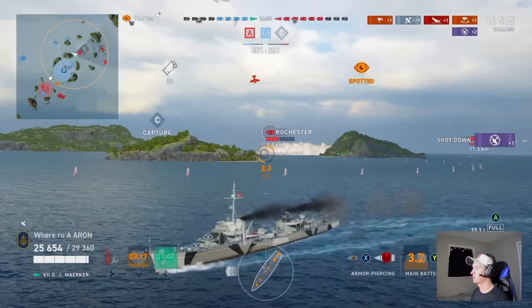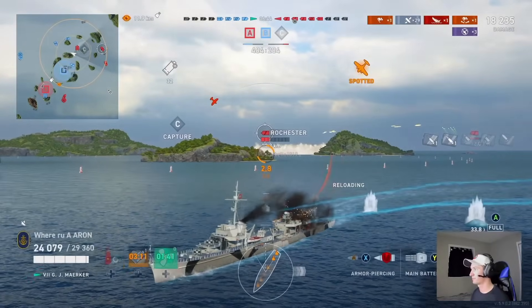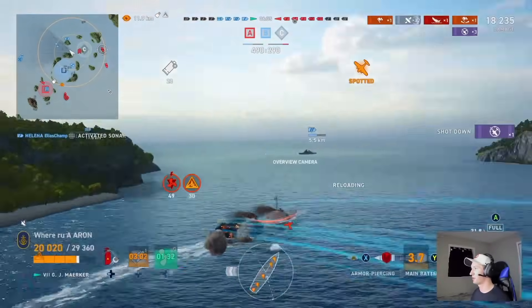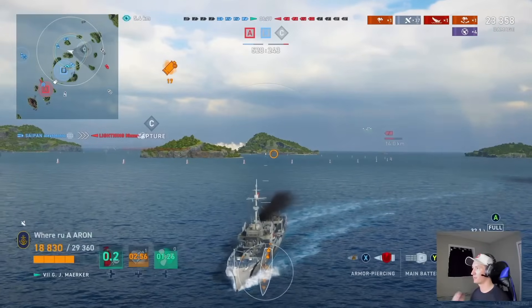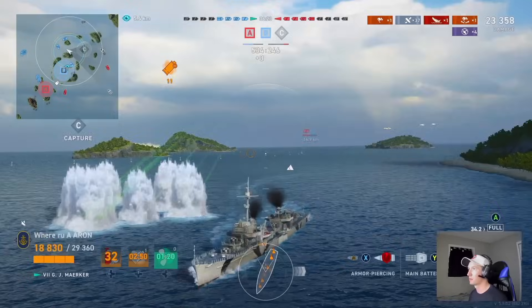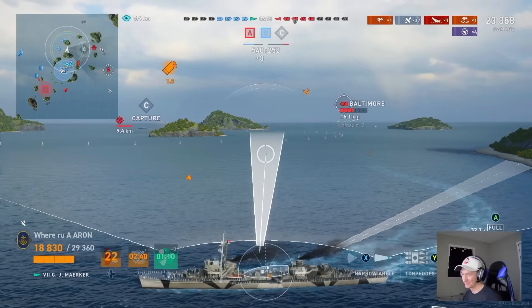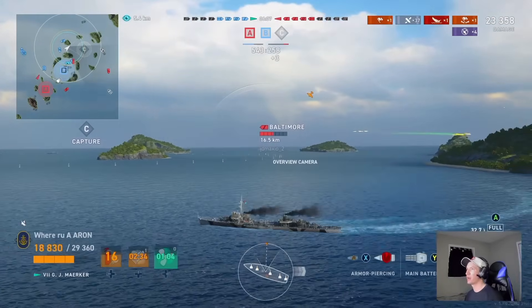Here we actually could have used our smoke as this carrier decides to hover over us — and you don't have the best AA. You can see that Georgia decides to throw a few salvos our way. If I was giving myself pluses or minuses, I would give myself a minus here — we didn't really trade any effective HP. Our Constellation did get a good shot on that Anchorage, but we traded nearly 7,000–8,000 HP for like 2,000 off that cruiser. That's just not an effective trade. You want to make sure you're trading HP effectively.